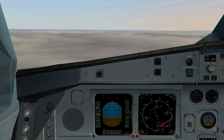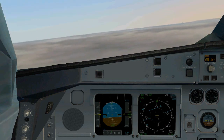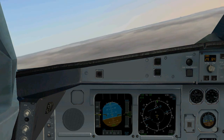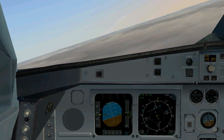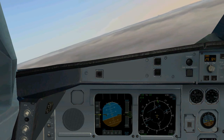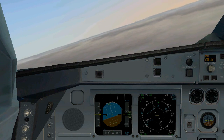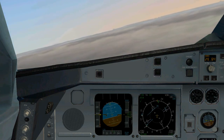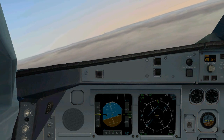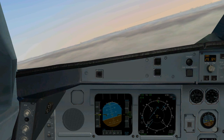As we remember from the approach plate briefing, the point VITA — our next checkpoint where we intercept the localizer — is 14.3 miles from the airport. At this point we are 14.6 miles and the localizer hasn't started to come in yet. We're going to start a gentle turn to intercept the localizer even though the needle hasn't started moving. This is not the case for every localizer — for this one you kind of have to start turning a little bit early. The localizer needle is starting to come in pretty fast right now.